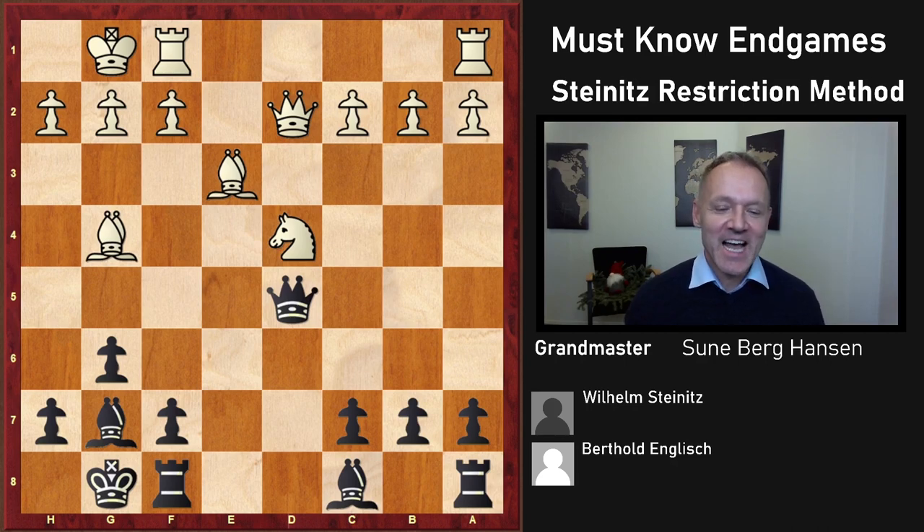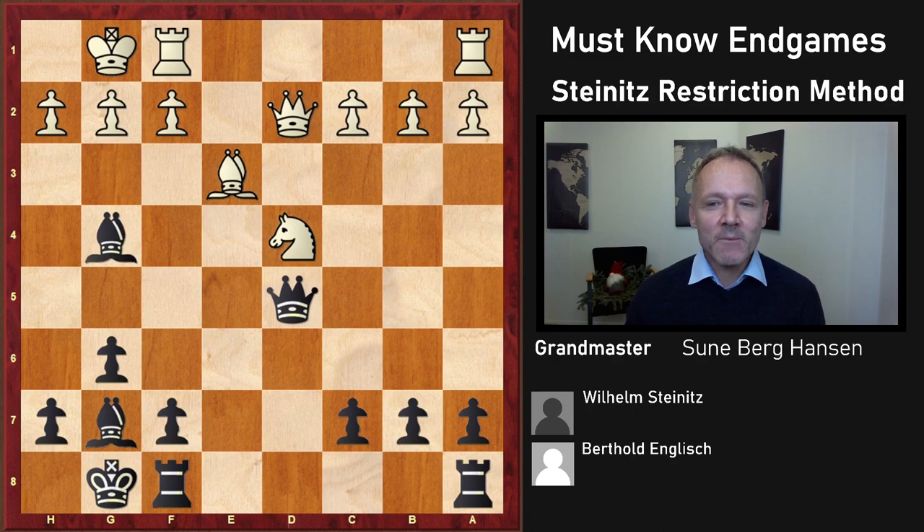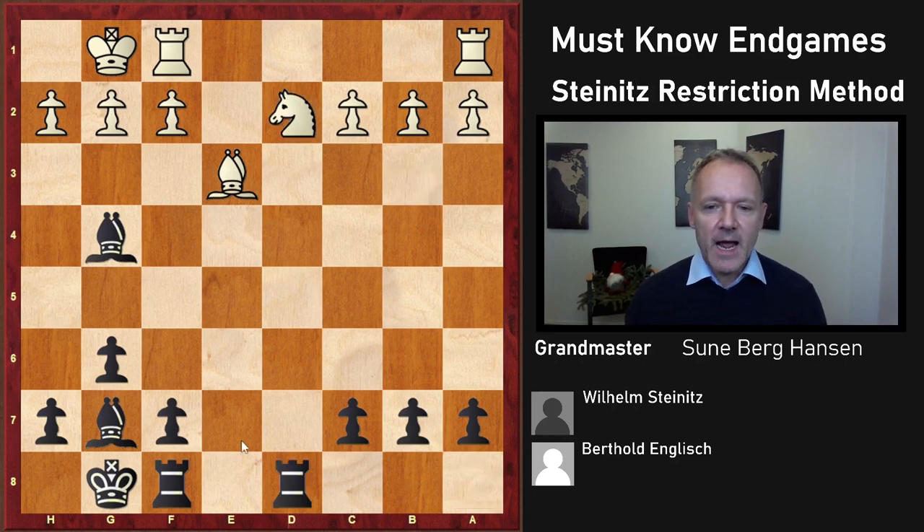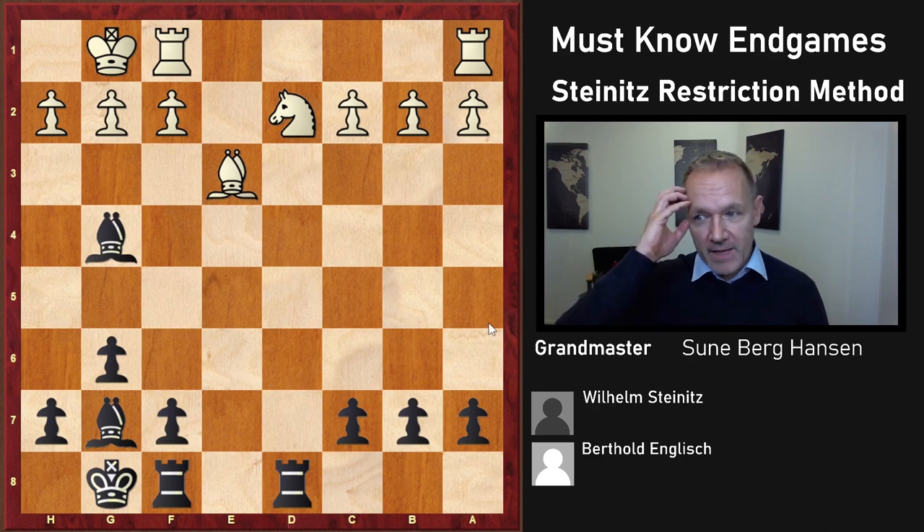Nowadays we know this is very annoying for White — having to part with the bishop pair. Back in 1883 they didn't know that. I think Chigorin even preferred the knight to the bishop, which nowadays is considered almost insane. Perhaps only Rosentalis likes knights so much he gives them nearly equal value, and he also specializes in Capablanca-style chess where you put your pawns on the opposite color of the remaining bishop — a principle we've covered before.